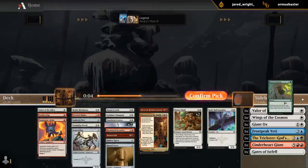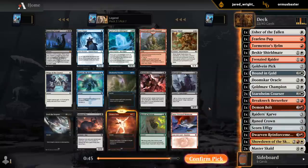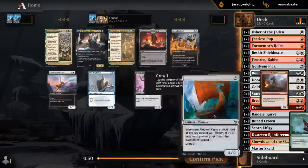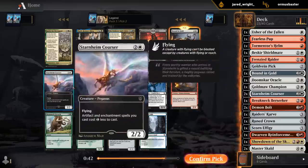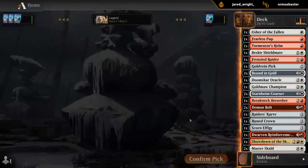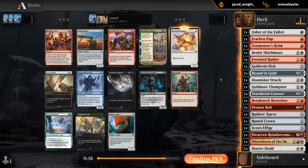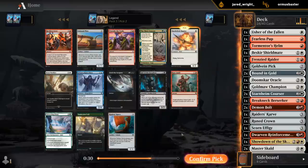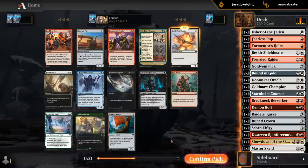Alright, last pack — need some more two-drops and maybe a second Bounding Gold would be nice. I'll take a Demon Bolt — seems pretty straightforward. There's my Bounding Gold, another stacked pack with Packmate as well, and then hope to wheel a Raider. Another Courser could be fine too. Now we just want cheap creatures — we did not wheel the previous Colossal Plow, but Battlefield Raptor looks good when we have a couple equipments to put on it. Something we really want is a couple runes to go with the various equipments, especially the Rune Crown. Still haven't seen a single rune go by.